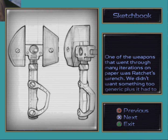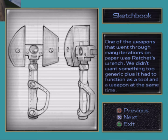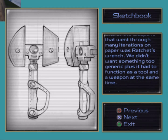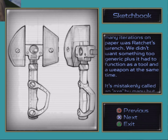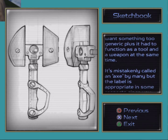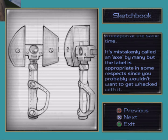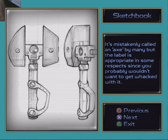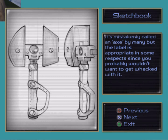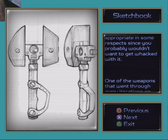One of the weapons that went through many iterations on paper was Ratchet's wrench. We didn't want something too generic — plus it had to function as a tool and as a weapon at the same time. It's mistakenly called an axe by many, but the label is appropriate in some respects, since you probably wouldn't want to get whacked with it. It's also not fair to call it a wrench either, because it's a spanner, but details.